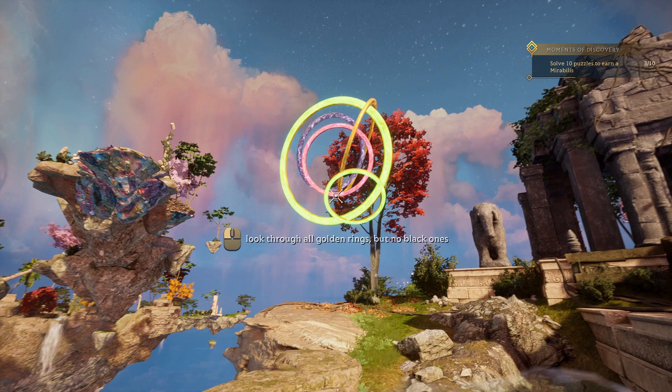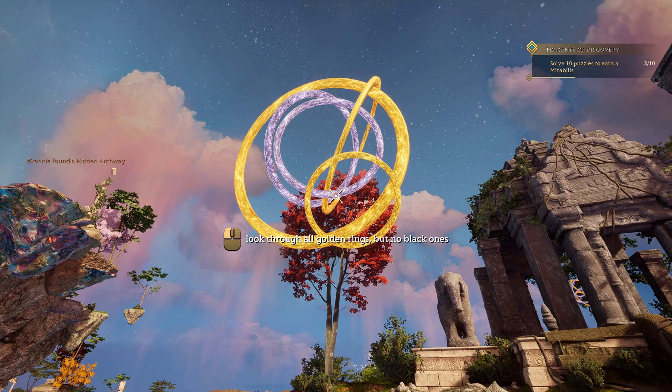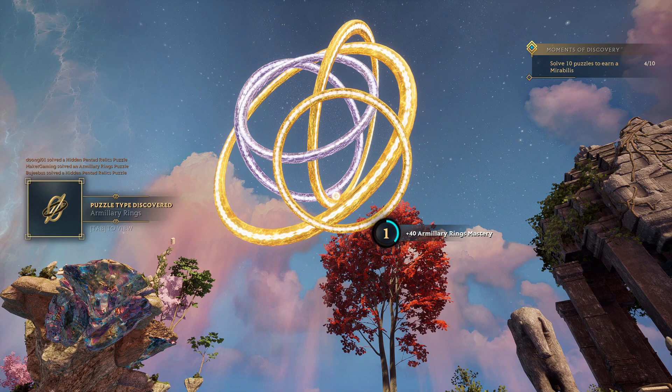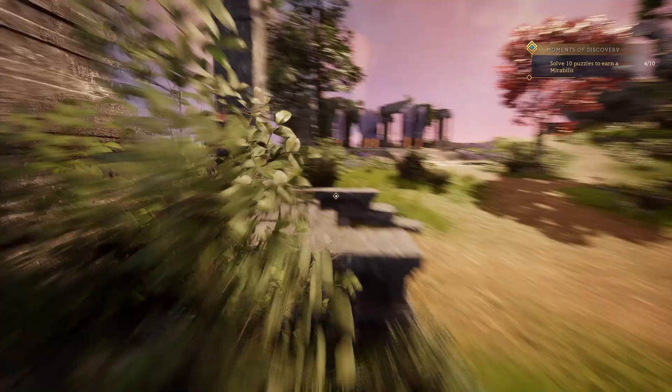The puzzles aren't all that great so far. Look through all golden rings but no black ones - so we have those three. We've got to change the angle. That's cooler than those square puzzles. Boom! That's the kind of thing I can get behind. I could just do a hundred of those. Looks like we get two. Man, that's interesting - I like it.